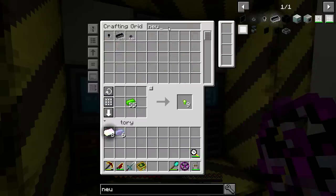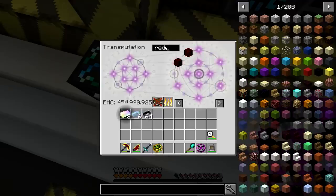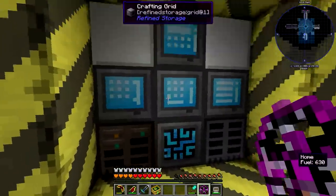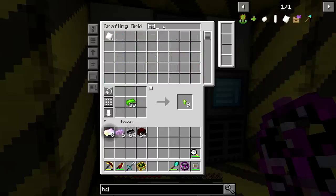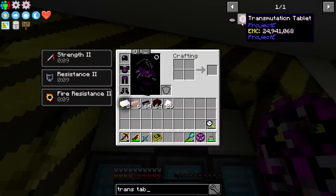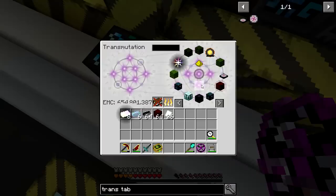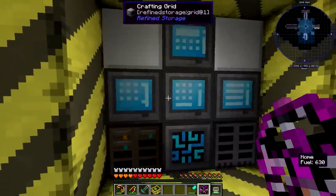We're also going to need some more Neutronium. There's red matter — grab a stack of that. I know there's HDPE. We have a full thing of that in our compact machine somewhere. Let's look — go to Transmutation Tablet. We need Ender Stars, MK2s. Let's grab some condensers — need about four of those — and some Ender Stars. Grab a stack. And the quantum tanks, I think that might be everything.